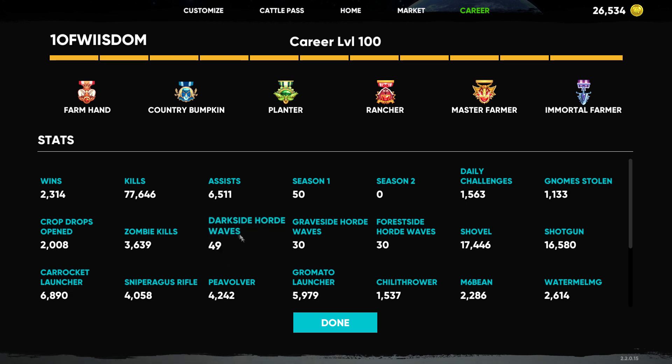That's a glaring weakness we've got to take care of. I just missed the 2,000 crop drops — I wasn't paying attention. With the Sniperagus rifle, we unlock silver, gold, and diamond at 5K, 10K, and 20K kills. We're close to silver — within about 1,000 kills. P-Volvers, the Gramado launcher — we would already have silver if they keep those. The Chilly Thrower we've got to start using; we've got to start building up in anticipation of this stuff.